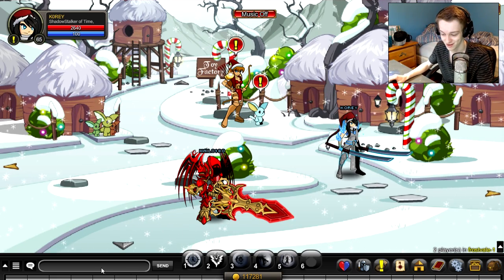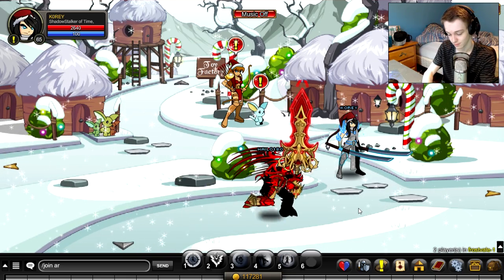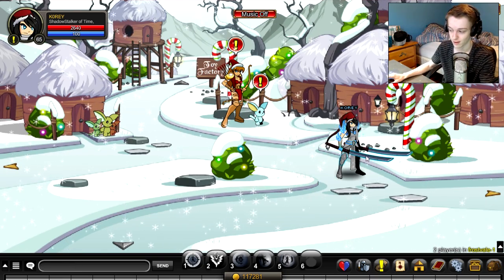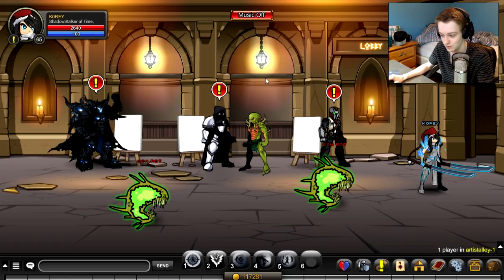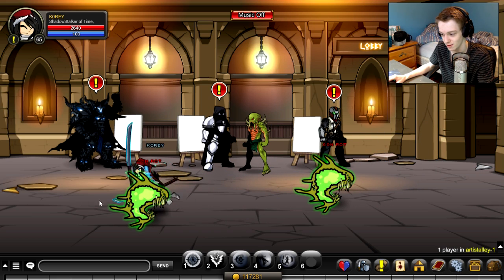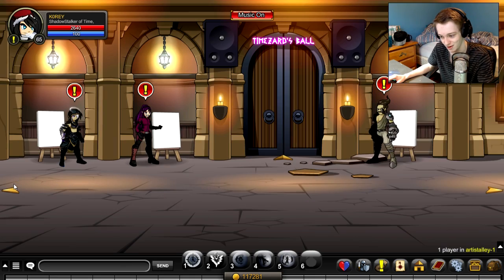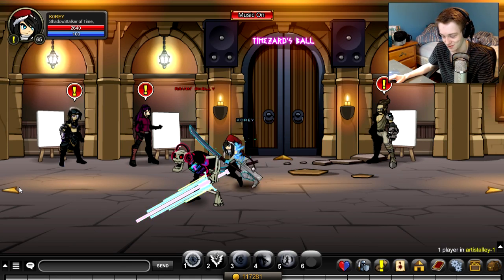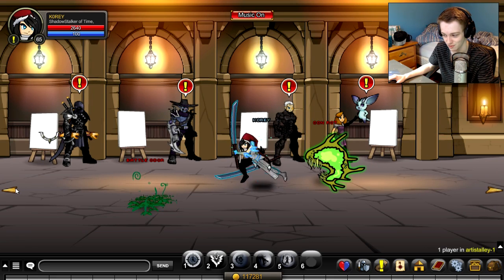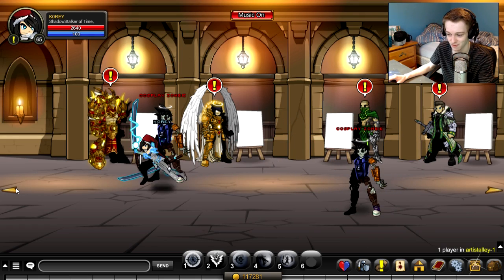The first thing you want to do is go to Artist Alley, so type /join artistalley. This will take you to this map — it's not a new map, it's been in the game for quite a while. All these characters will look low quality except for one person. These are the artists that work on Adventure Quest Worlds — not all of them, but quite a few.